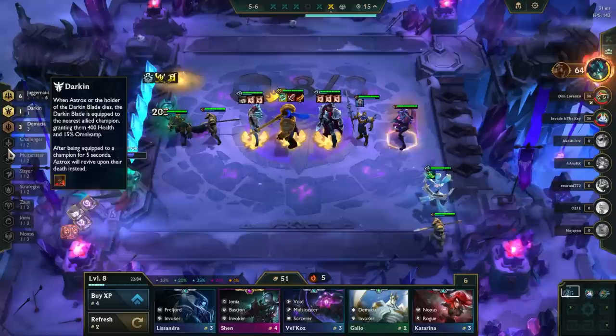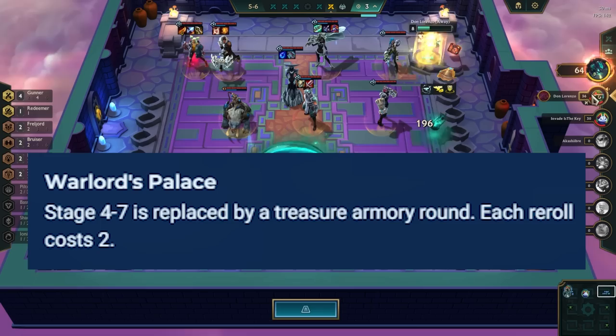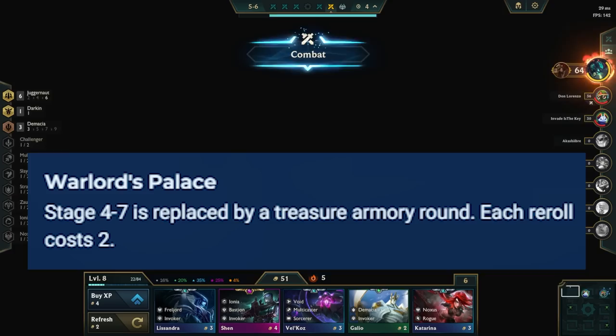Moving on to the Shurima region, Warlord's Palace replaces the Raptor PvE round with a standard Treasure Dragon from Set 7. You still get interest gold and base income between stages 4-7 and 5-1, so wait until 5-1 before you roll unless you are doing a large transition. Also start saving gold on stage 4-5 to make sure you get good loot on stage 4-7.